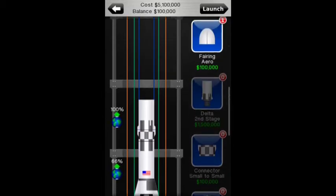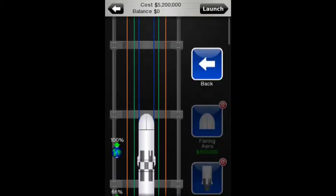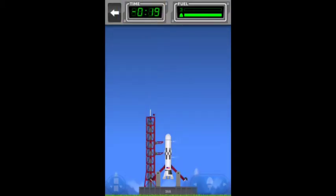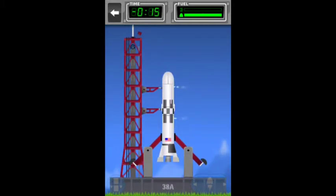Once we've done that, we can click launch. Getting a nice countdown there. As I've played the game before, I know that my optimum is to press the thrust button on 5 seconds.